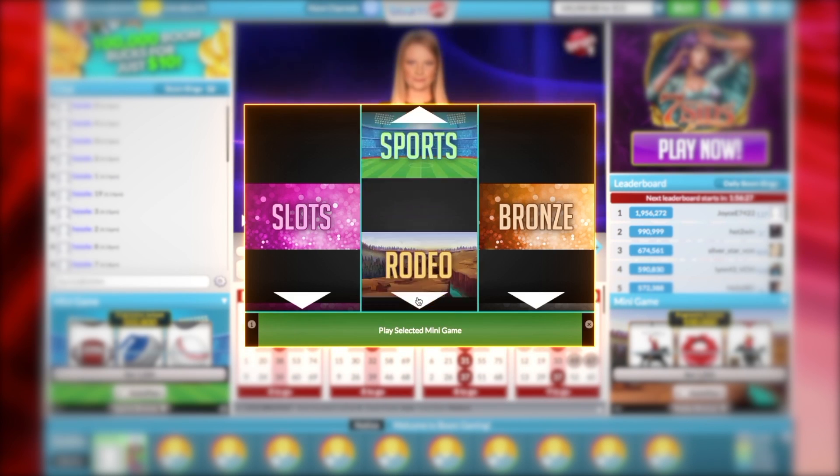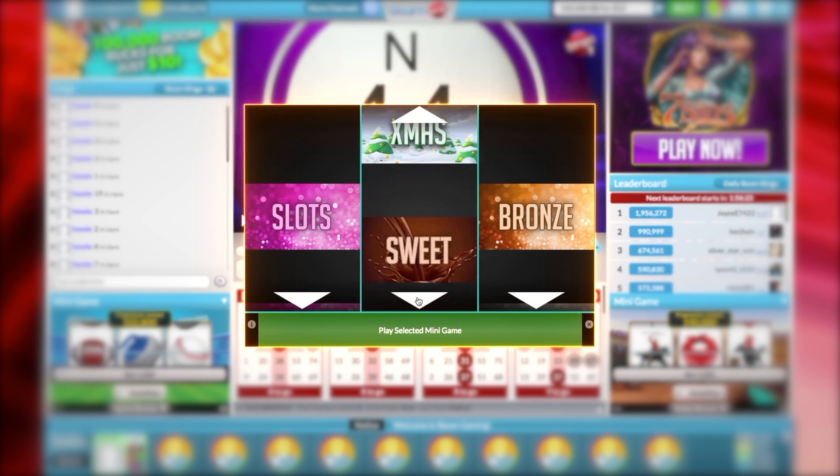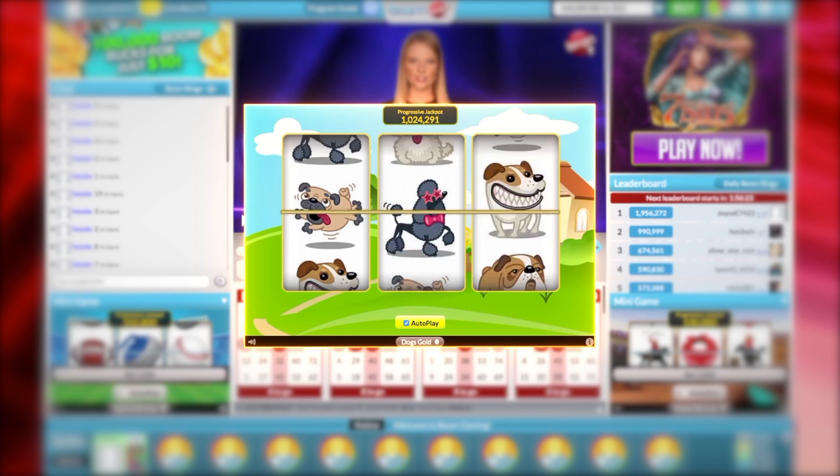In the second column, select the theme of the minigame. We release a new theme each month, so keep your eyes peeled.